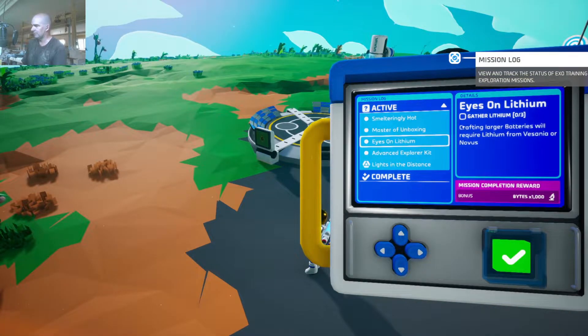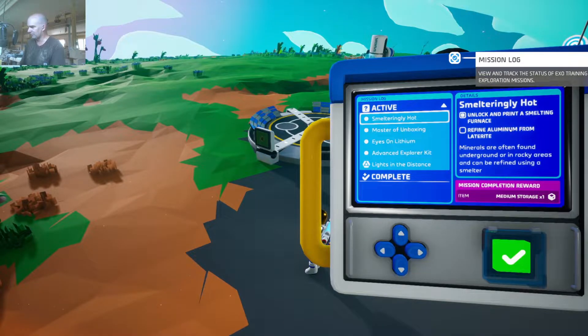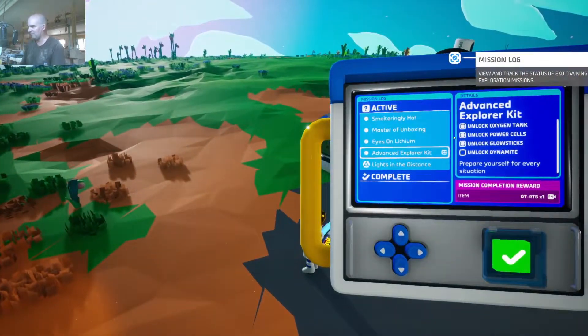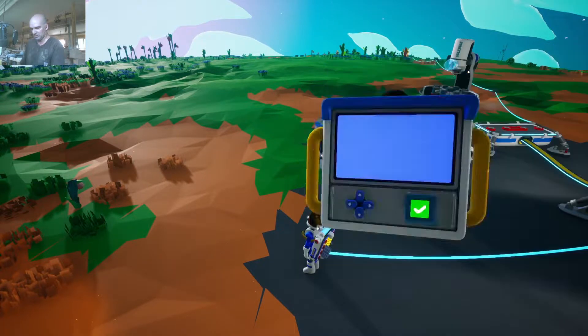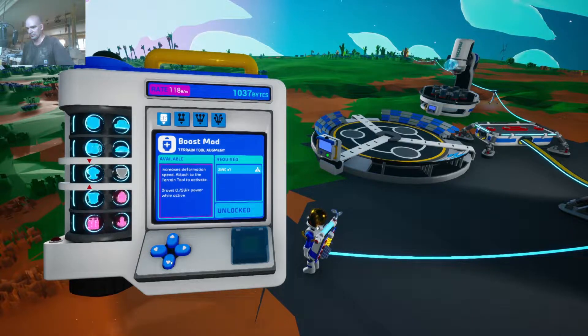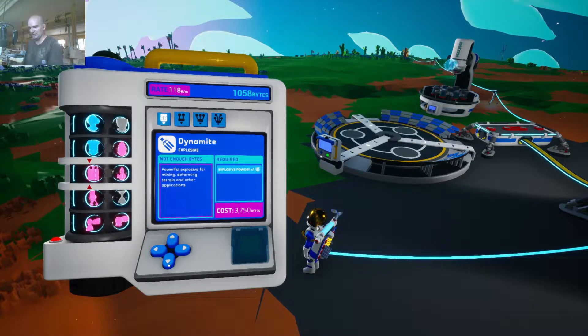Eyes on lithium - we've got to find lithium, but we've got to get it from Vesania or Novus, which are two other worlds. Master of unboxing: unlock an exo-research aid unit. Smelteringly hot: refined aluminum from laterite - got that. Advanced explorer kit. Let's see if we can unlock dynamite. We need 3,700 bytes in order to unlock dynamite, so we've got some science to do before that can happen.